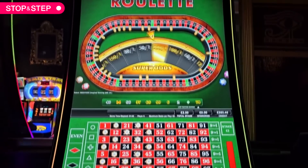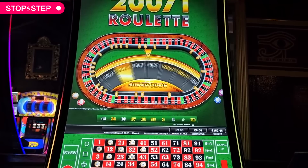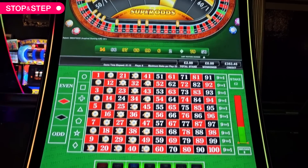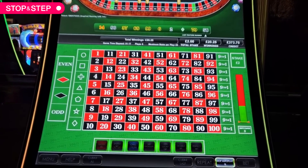No more bets, getting spins. 80 to 1 on that — 50 black even, what you got? 20 quid — that's enough of that rubbish.